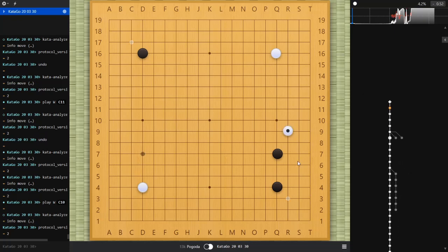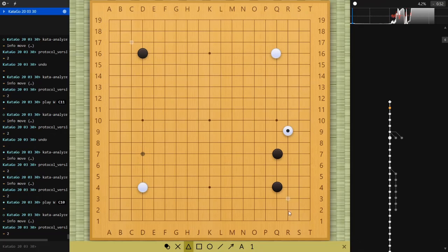I approached with the knight's move approach to the second stone here. I was thinking of a video that Nick Sibicki had done about approaches to enclosed corners, but I was actually wrong about this situation. The two-space extension from a 4-4 stone is rarely played. The joseki I was thinking of starts with a 4-3 point — so black's stone would be here at Q3 and the two-space extension would be here at Q6.